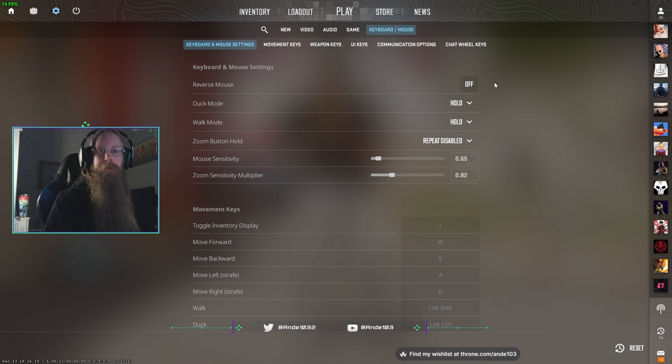My DPI is 3200 — it's kind of high — and my sensitivity is 0.65, which is kind of low, but with my high DPI it's a very high sensitivity overall. A lot of pro players use 400 DPI or 800 DPI, and then the sensitivity depends on what is comfortable for them.